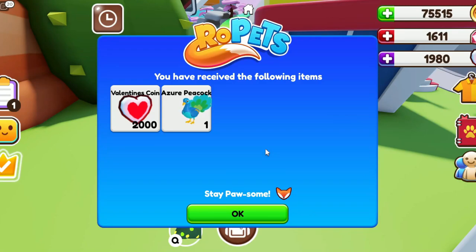RoPets have just kindly given me 2,000 Valentine's coins so we'll be able to get a capsule and an azure peacock. We'll have a look at him in a second - he looks really really cute and he's blue which is one of my favorite colors. Thank you RoPets!